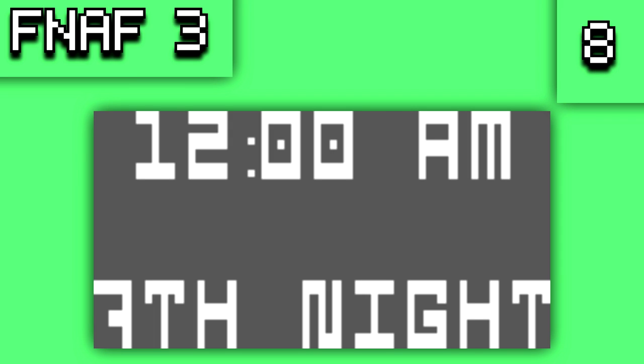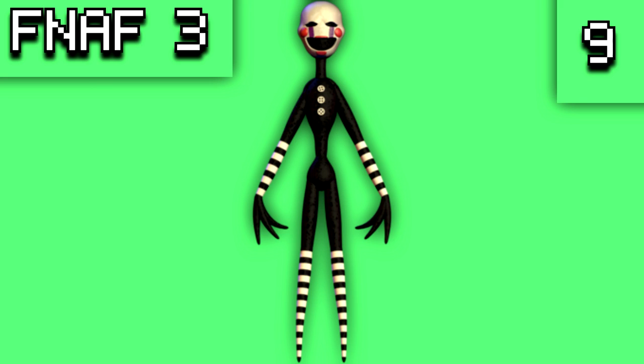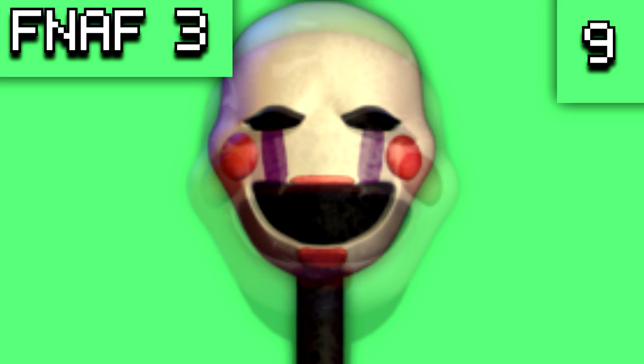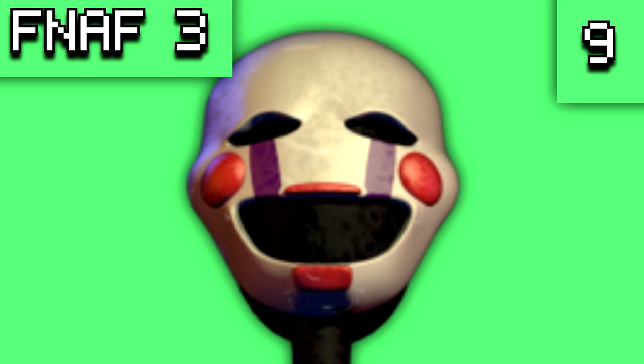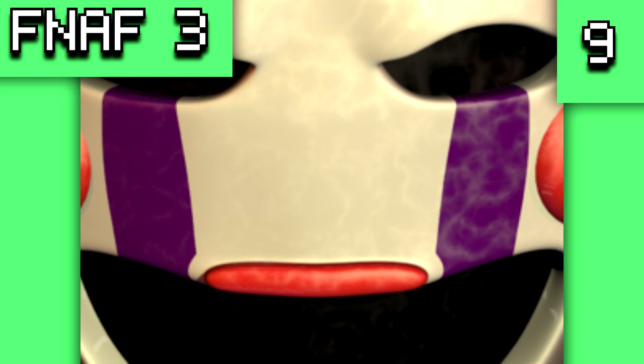Interestingly, graphics exist for a seventh custom night even though there are only six nights in the game, and there is a green-colored variant of night 2 for unknown reasons. There are also leftover sprites of the Puppet — these shots were used as hallucinations visible on cameras in FNAF 2, though it's unclear if Scott planned to include them in FNAF 3 or they were simply leftovers.